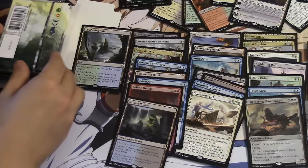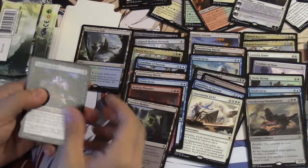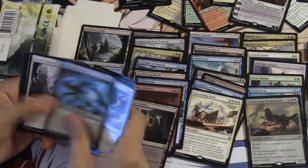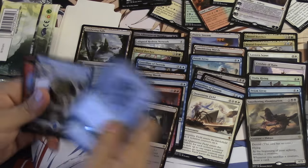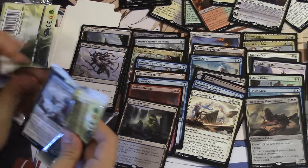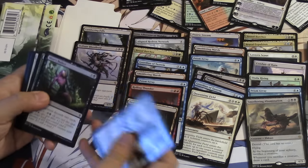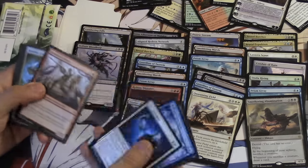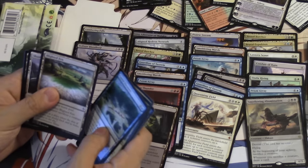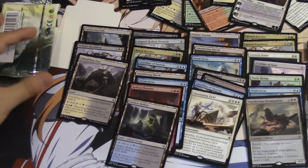I just didn't stop pulling it. I have all the land I need — I'm set for land. Maybe I need one more blue-white one. I'll do a recap of all the pre-release kits I have opened. Defiant Bloodlord again — that's the weird part about these kits: when you open one you're pretty much guaranteed to open another. Blood Lords and things that are kind of not great. Coastal Discovery is pretty good. Blighted Fen — another one. We'll make the token deck. Token deck seems pretty good to me.